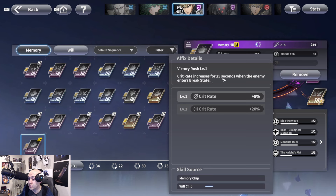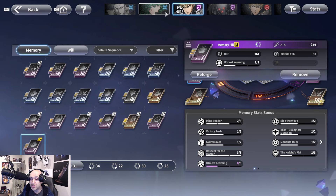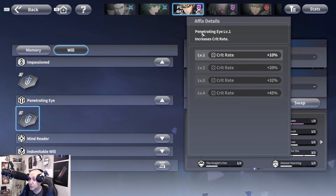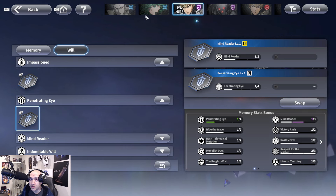Respect for the Master should be maxed to level three for the extra conditional damage bonus — note this won't show in your stats until the condition is met. For penetrating eye, try to get it to at least level three or four. Combined with Victory Rush at break state, you'll be near 50% crit. Without the break state bonus you'll be around 35%, which is still solid. So your core traits are: Mind Reader, Penetrating Eye, Respect for the Master, and Impassion.